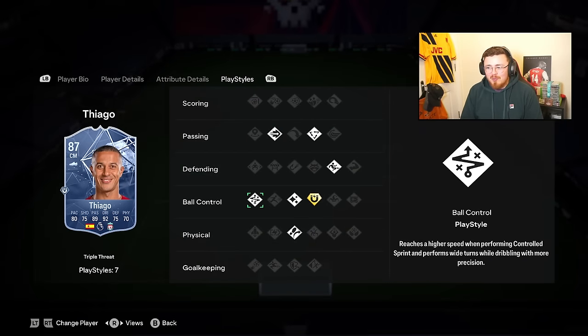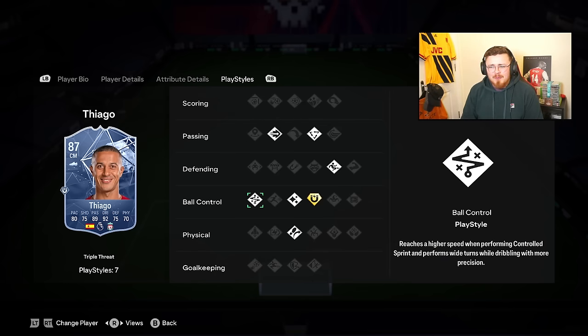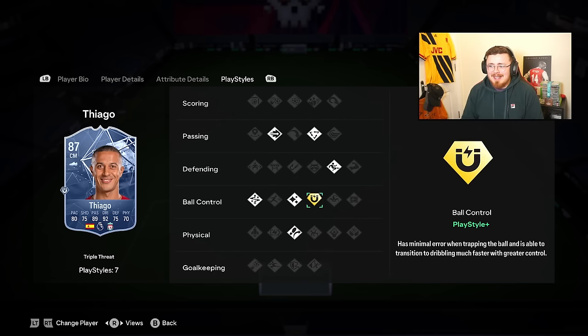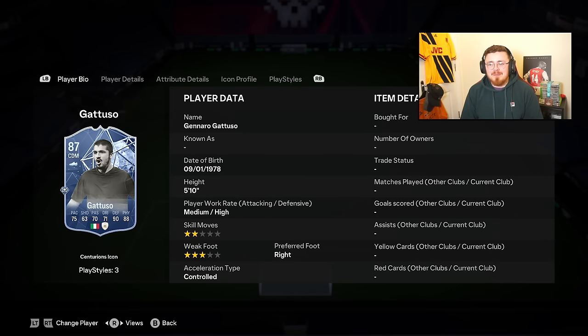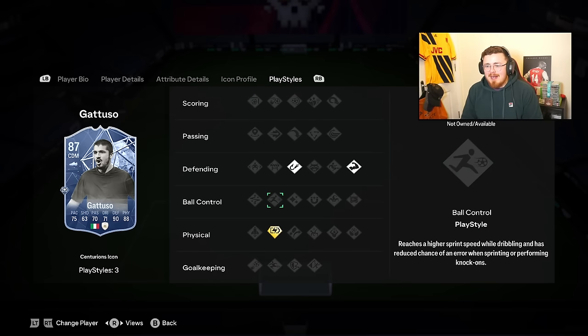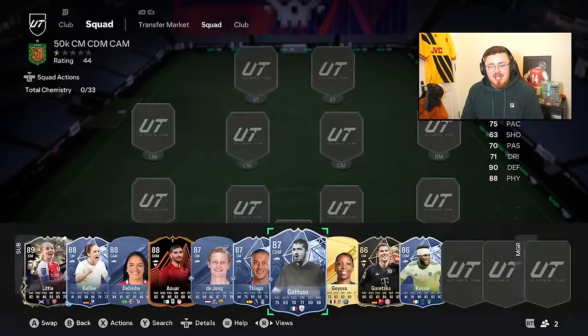Thiago actually really impressed me - I've used him in Draft way too many times. The combination of ridiculous dribbling stats, great acceleration, and Technical means he glides. His outside the box shooting is actually underrated with the play style. Also First Touch play style plus - and he's the fan favourite for Liverpool fans. As for the Icon sneaking in under 50k - pace is decent, give him an Anchor or Catalyst chem style, great reactions, but defending and physicals are crazy. He has Relentless, Intercept, and Bruiser.